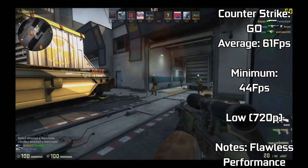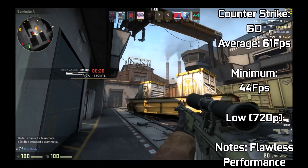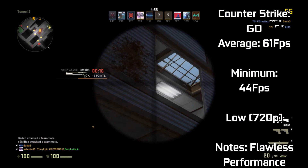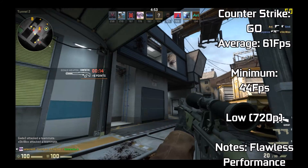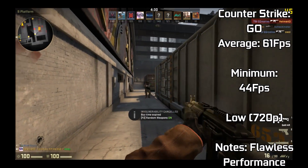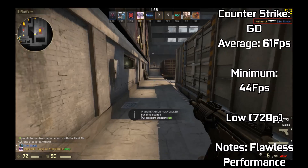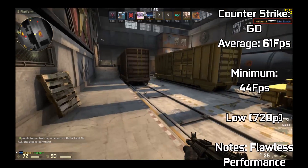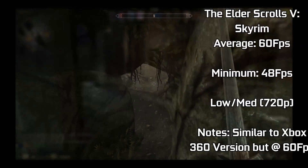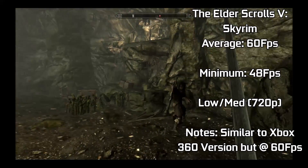Counter-Strike: GO — a competitive game where FPS is key to win. The card throughout the entire match gave us an average hovering around the 60fps mark, achieving 61fps on average. The game was running at default stock low settings at 720p. Performance was flawless and I was able to play through an entire match successfully with this chip. Removing shadows and running DirectX 8 mode may boost your FPS slightly should you feel the need.